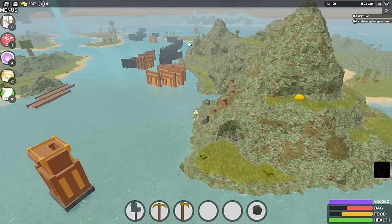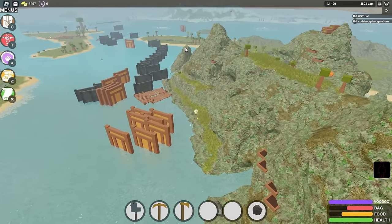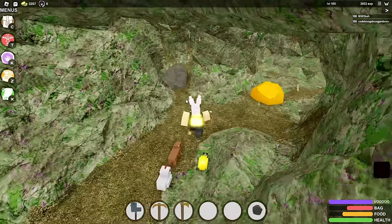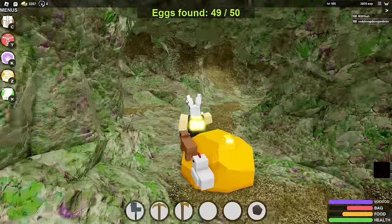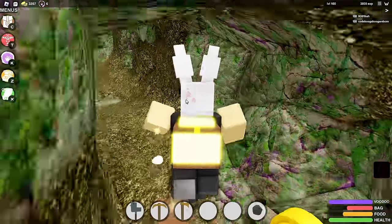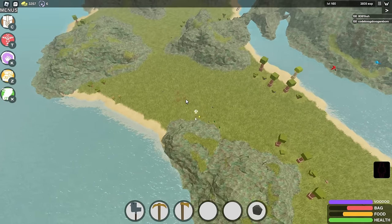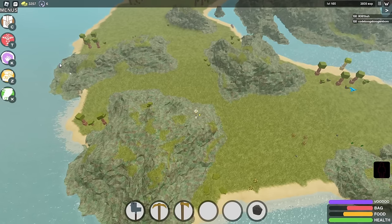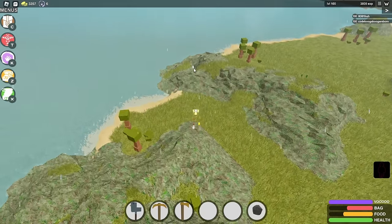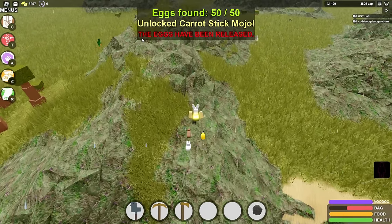The last two are in the gold ravine, that island in between the mountain and the ice biome with the little ravine. Hop in and go towards the gold — right behind this stone inside the stone is the second-to-last one. The last one is at the back end of the gold ravine island, behind this mountain. Here it is — the final egg! Good god that took a long time. I unlocked the carrot stick mojo and all the eggs have been released.